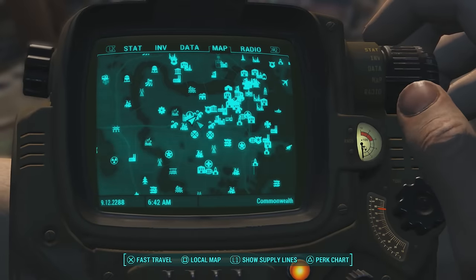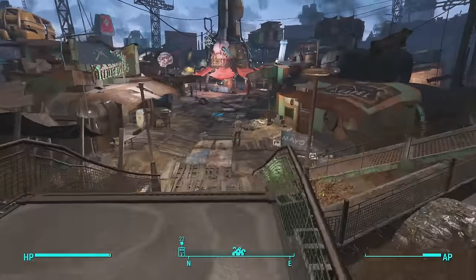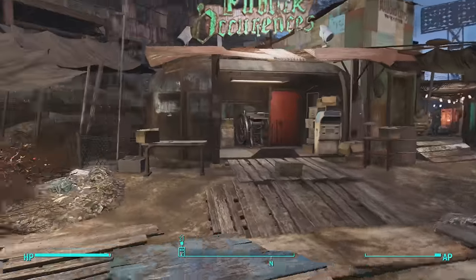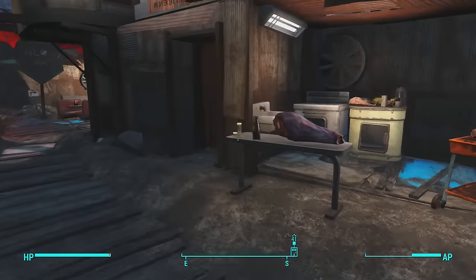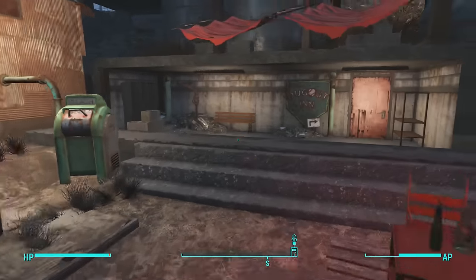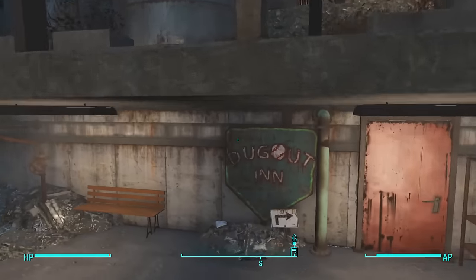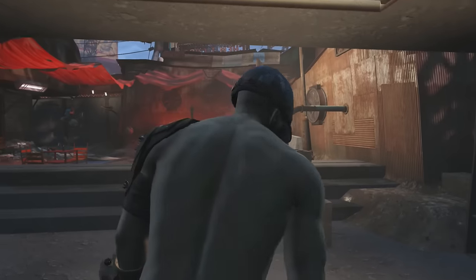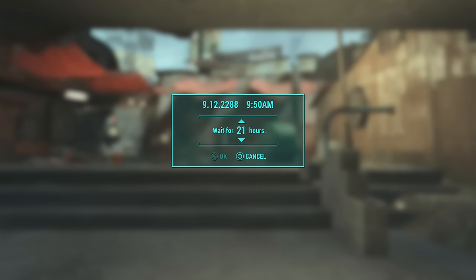Once you are in Diamond City, which is located here on your map, run on down and you're gonna want to wait for seven days. I suggest not waiting for seven days on any of the couches, chairs, or benches out here because vendors will walk up to you and engage you in conversation and you're no longer able to wait. What you're gonna want to do is come here to the Dugout Inn and wait on this bench. Wait for one week — seven days inside the game. As you can tell it's the 12th now, so I will see you on the 19th.